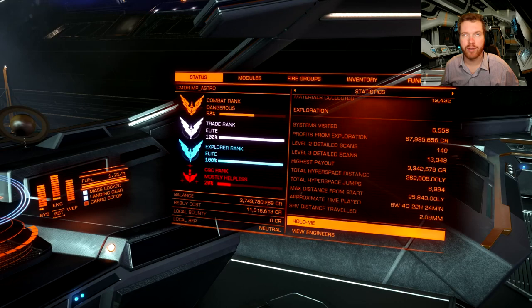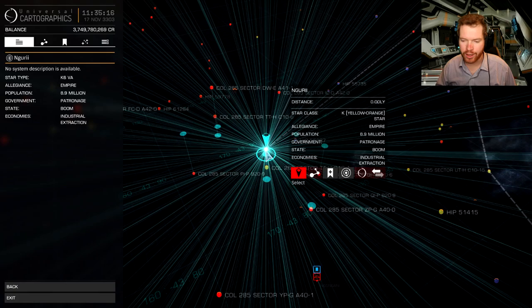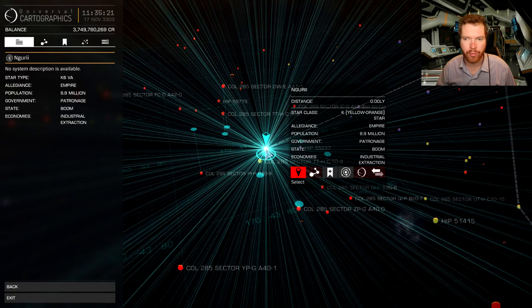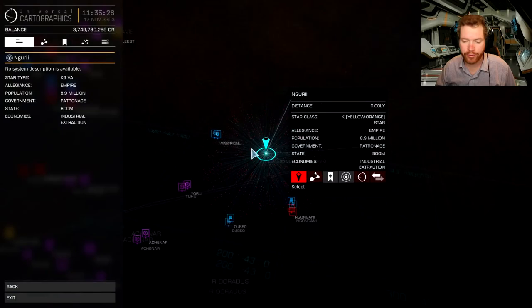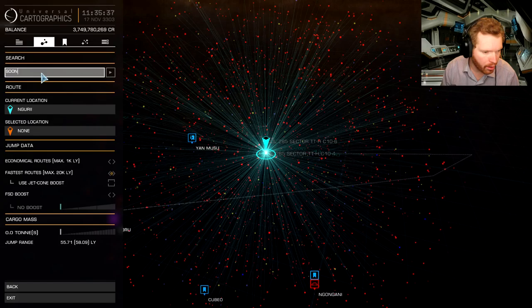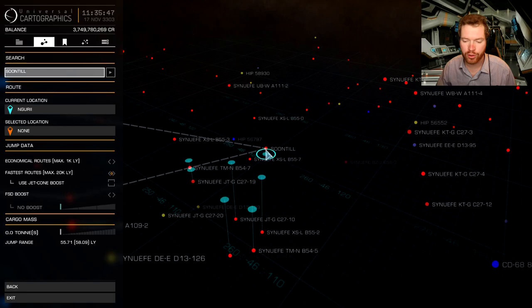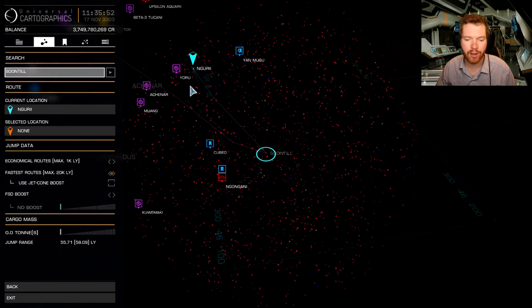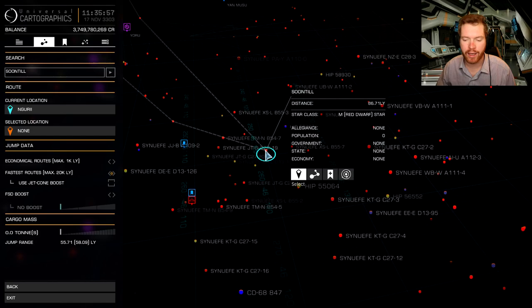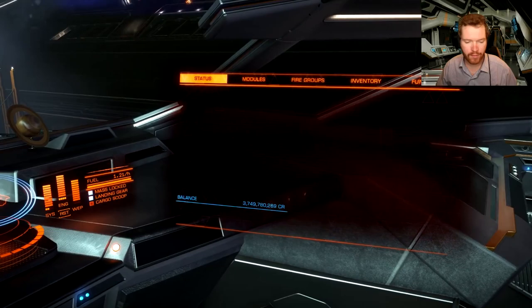The other prerequisite is that you need to get some Soontill relics. These relics are available in the Niguri system, but this system is actually only around 200-something light years away from the starting system. What you could do is head out to the Soontill system itself, which is actually 302 light years away from your starting system. This is the same direction as the system where you need to pick up the relics, so head out to that system if you haven't done the 300 light years yet. Once you're out there, you can just turn around and go back to the Niguri system to pick up the relics.